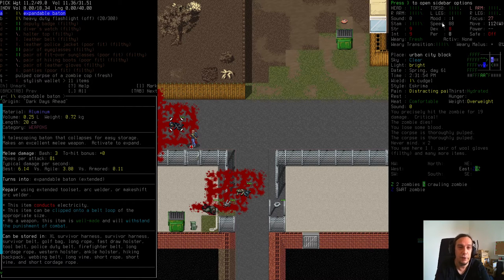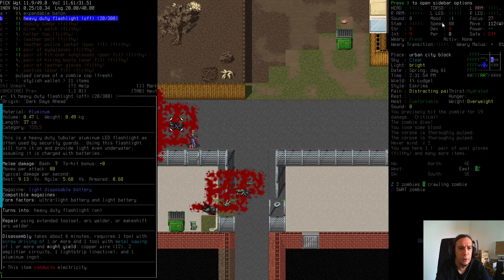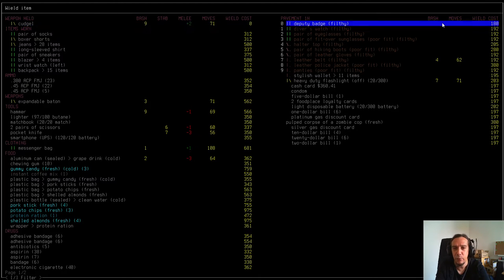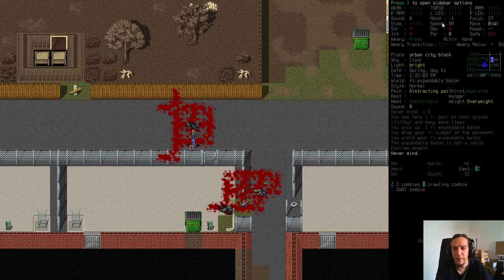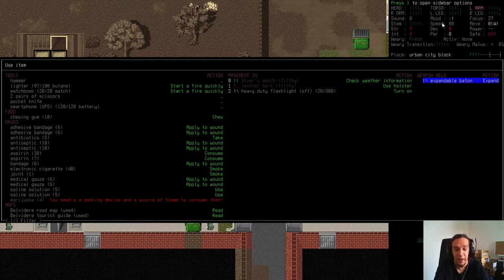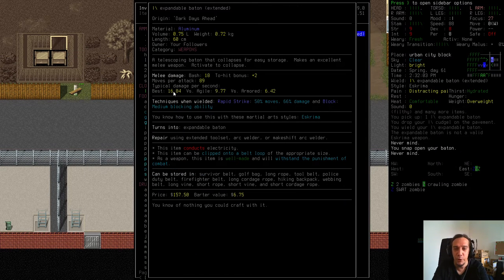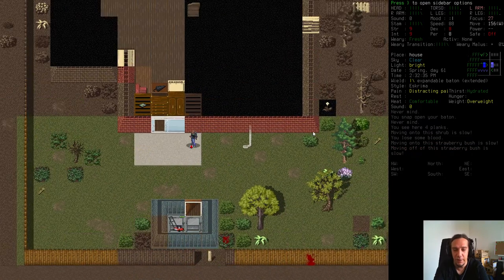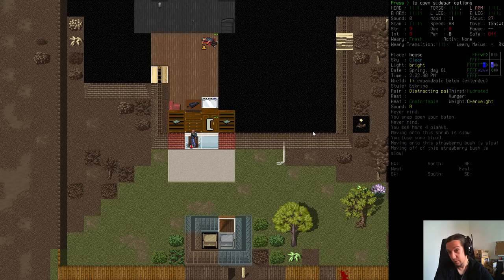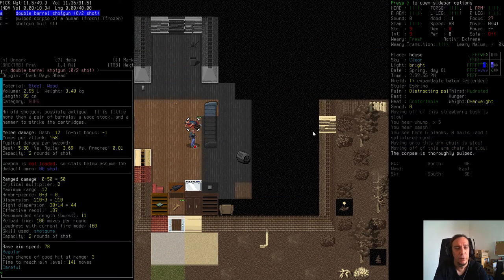SWAT zombies, police zombies, and soldier zombies are among the most desirable because they have fat loot. This SWAT zombie comes with an expandable baton and a leather belt. The clothing items need to be cleaned to wear them, but for now let's wield that baton. Since it's an expandable baton you need to activate it with the A menu to actually unfold it. Now we have that wonderful weapon which deals almost double the damage of my cudgel. The moment your eskrima user has access to an expandable baton, your damage is at another level.